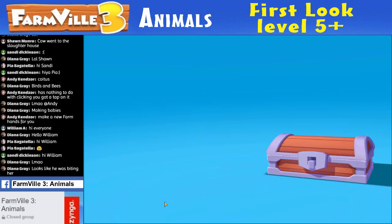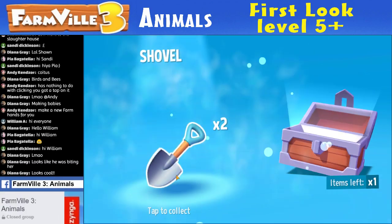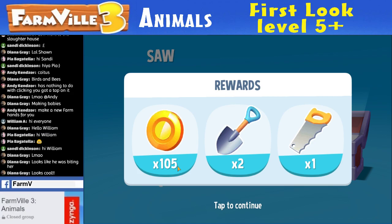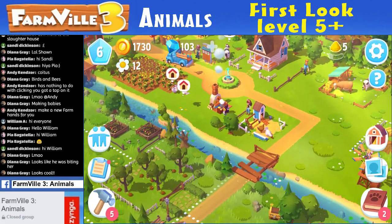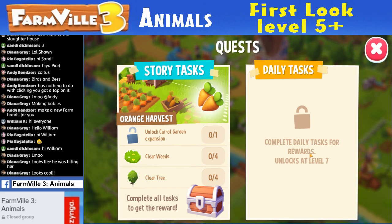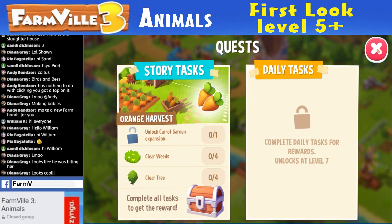105 gold to collect. Give me shovels — two shovels! I don't need more saws, don't give me saws. One saw. One more. Didn't it say I was getting four? It was saying I was getting four tools — it said money between 80 and 100 and whatever, and I got 105, and I thought it said four tools. My quest book — so now I have no daily quests until level 7, which is cool. So next episode if I can get to level 7. Story tasks — unlock carrot garden expansion. That's level 7 as well I believe.